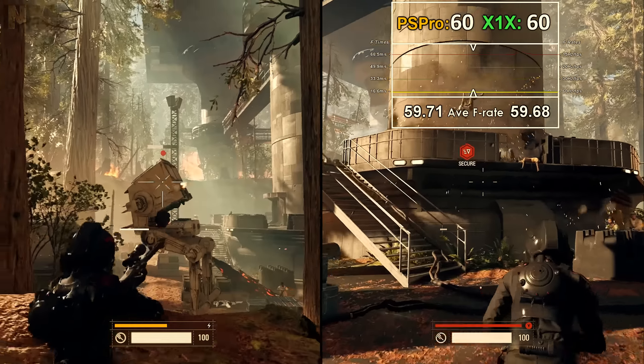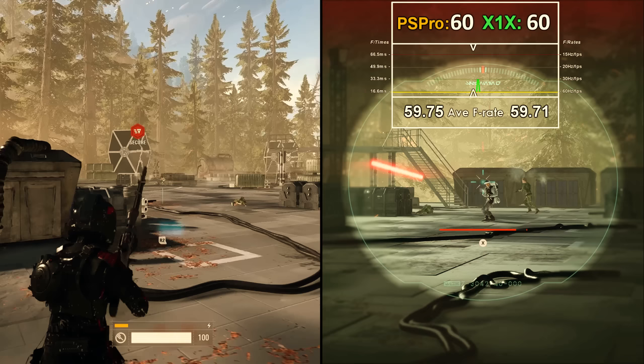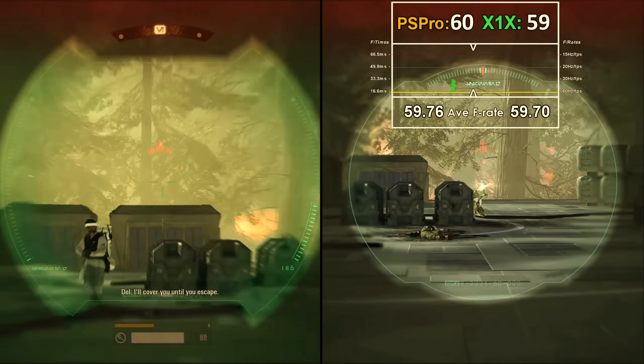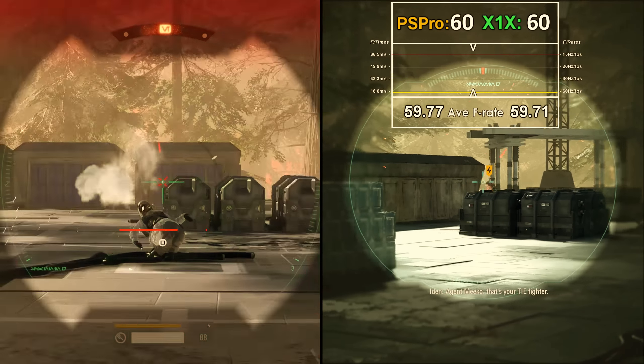These are non-moving scenes, so this isn't from motion blur. You can see the dithered, fuzzy edges to every object in the game — and this is what I'm talking about in terms of how the checkerboard solution works. This means you get a much sharper, crisper, and cleaner version on a 4K screen for the X. You can see the quality difference between the two even on YouTube's compression, and this is significantly better once you plug the consoles into a 4K screen.